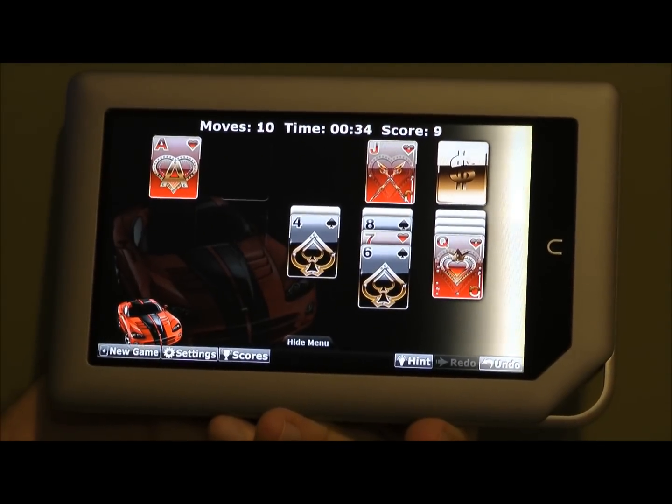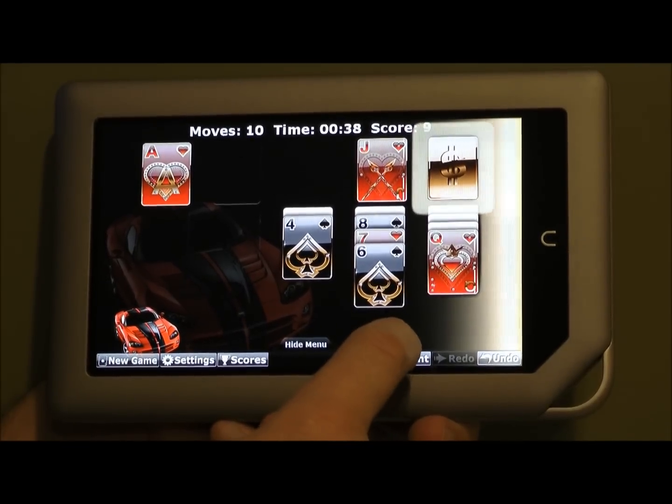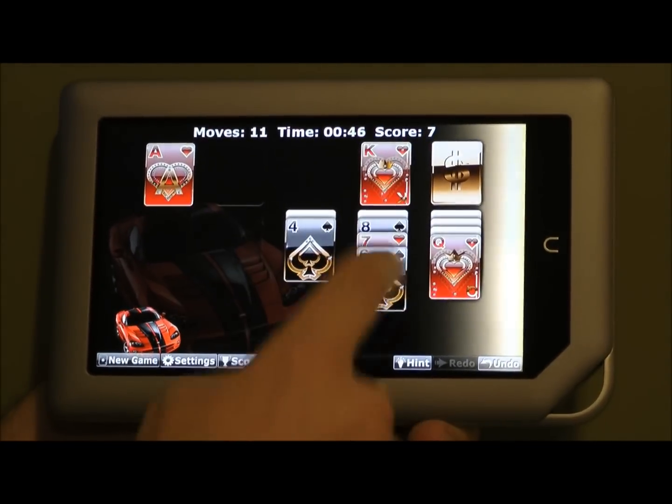And again, if you ever get lost, just tap Hint and it will point out options. If there's more than one option, it'll rotate between them.